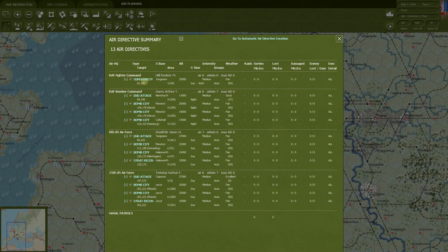RAF Fighter Command is going to do air superiority. RAF Bomber Command is going to do ground attacks — it's going to bomb cities. You can have multiple directives of the same type, so you don't have to just have one 'bomb city' directive. This general can do a maximum of six air directives. So here he's got four: ground attack and three bomb cities.